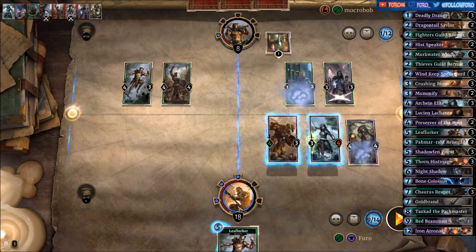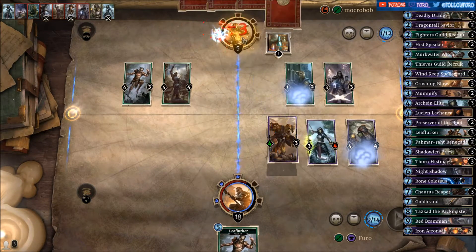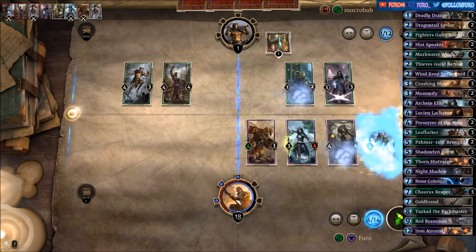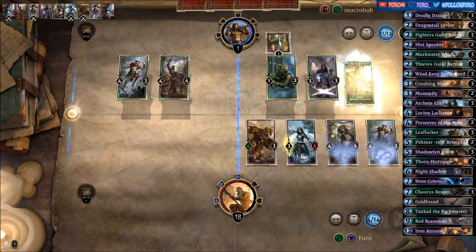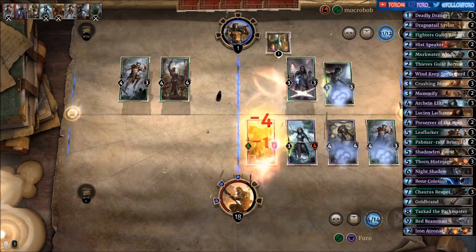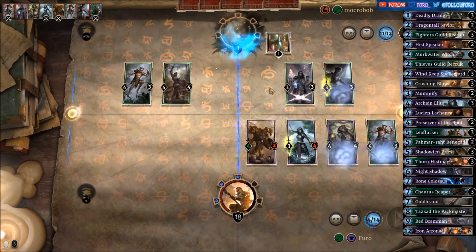He has currently 12 damage on the board, so if he had a test card in hand that would be lethal as well. Anyway, let's hit the face, and we're also dropping the Leaf Lurker now. He's giving up — wasn't very clever to attack there.